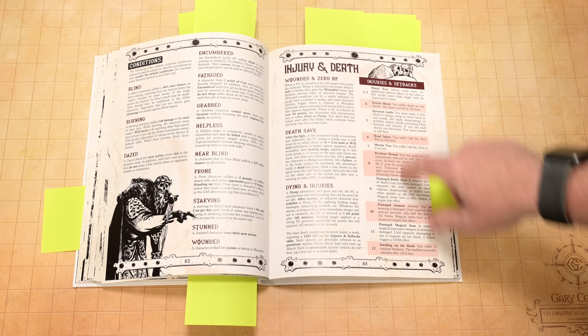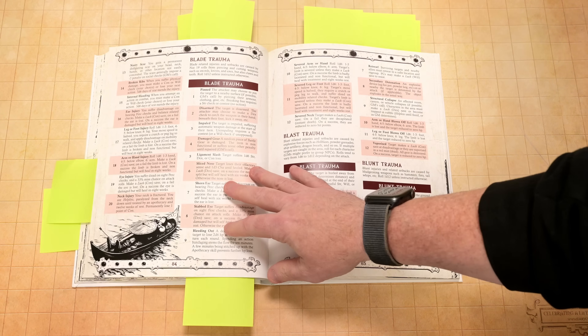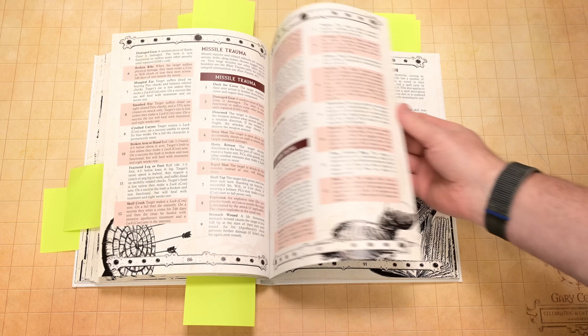If you reach that stage, it's time to roll on the injuries and setbacks table. You've got your injuries and setbacks, and also your trauma — blade trauma, blast trauma, blunt trauma. I love that it's divided by what it was.